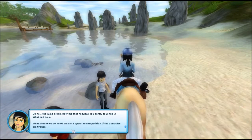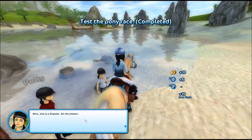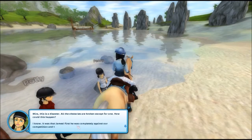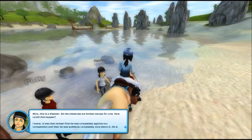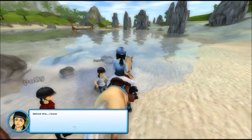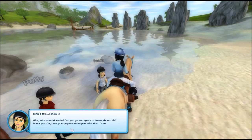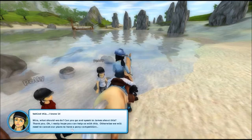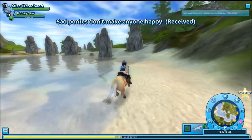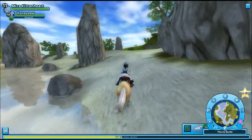"Oh no, the jump broke! How did that happen? You barely touched it." Damn right, I barely touched it. "What bad luck. What should we do now? We can't open the competition if the obstacles are broken. Mira, this is a disaster — all the obstacles are broken except for one. How could this happen? I know — it was that James. First he was completely against our competition, and then he's suddenly completely nice about it. He is behind this, I know it. Mira, what should we do? Can you go and speak to James about this? I really hope you can help us — otherwise we will need to cancel our plans to have a pony competition." Oh, James is a pain. He better make it up for them, because that's not nice. Those poor girls.